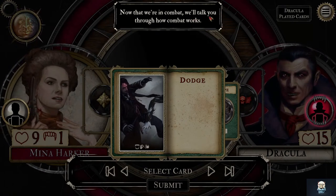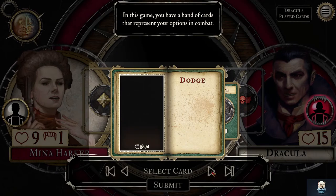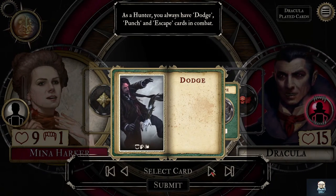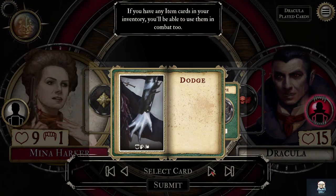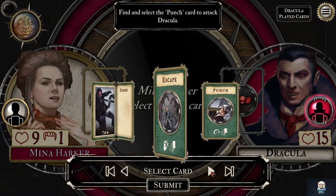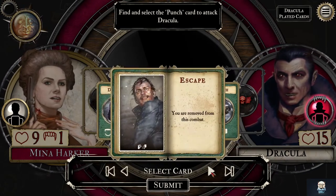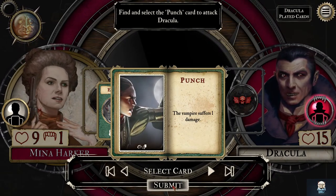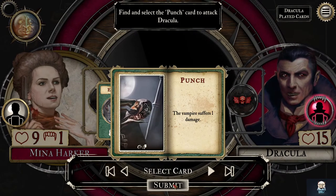Okay, now that we're in combat, we'll talk you through how combat works. Select a card — do we have any other cards? As a hunter you always have dodge, punch, and escape. If you have any item cards you'll be able to use them too. Find and select punch. Dodge — escape: you're removed from the combat. Punch does one damage.